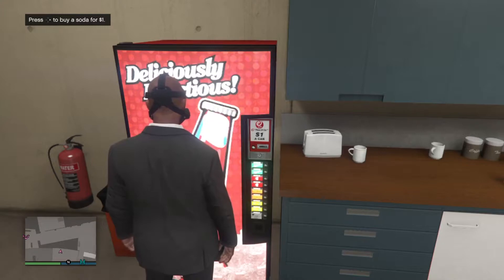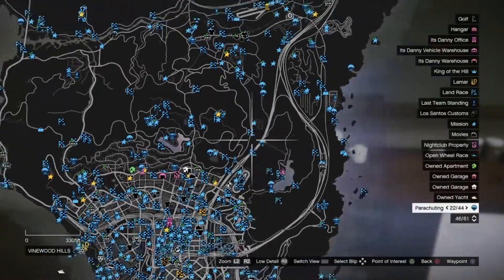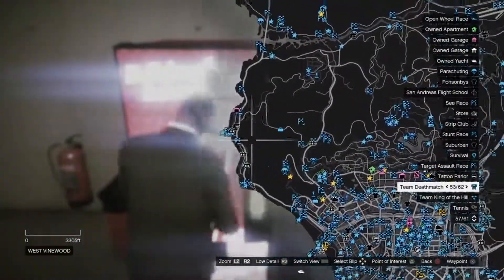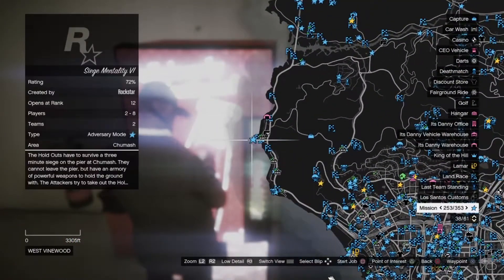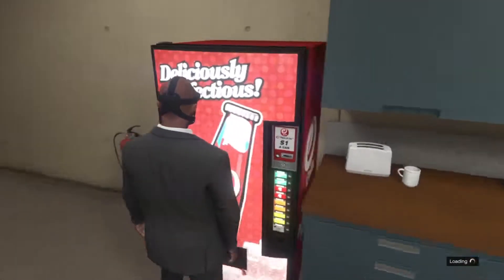At the vending machine, hold the options button — don't release — then click right on the d-pad, then release on the map. Once your character pops his head back, start a mission by pressing square. Boom — loading screen.